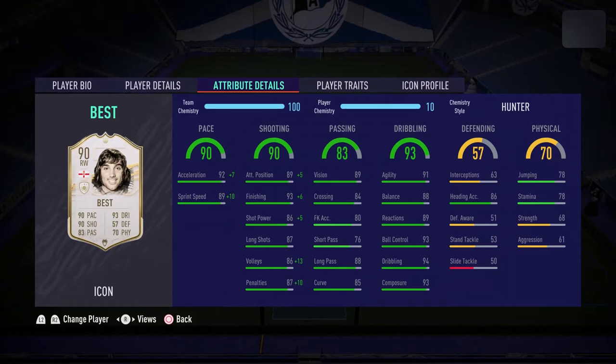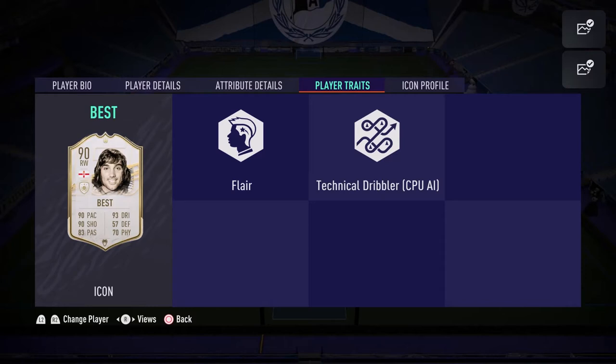His dribbling is where he looks cracked — high 90s in all the stats that matter. Yes, his reactions and balance are slightly lower, but realistically with that 5 foot 9 frame and those high dribbling stats he should be very competent in that area. George's defending looks like what you'd expect for a right winger — low 50s, low 60s in interceptions. In terms of physical, the big standout concern is stamina. If you're bringing George into foot champs, you could be looking at 120 minutes, and I really doubt that's going to last the full game. His strength is 68 and aggression is 61. His flare trait is nice, but the missing outside foot shot trait and finesse shot trait are both very powerful this year, so we'll see how he manages without those.